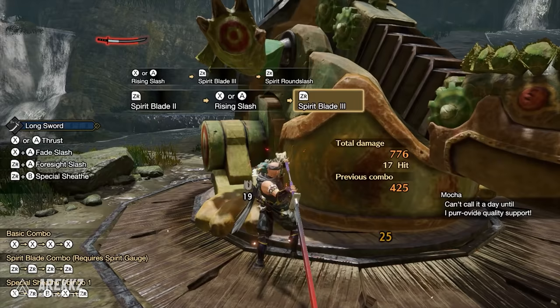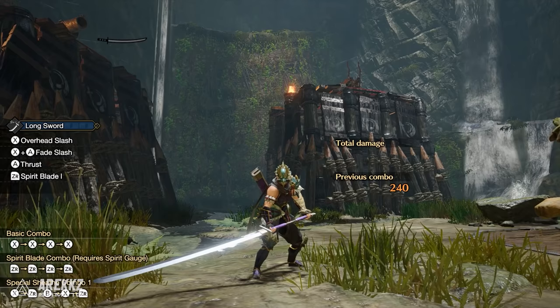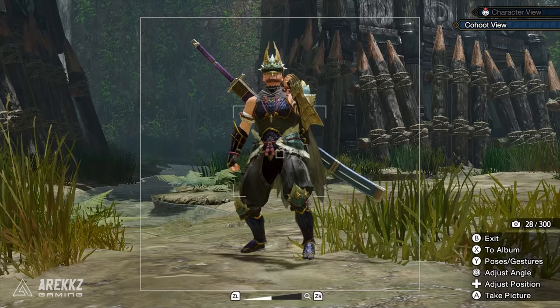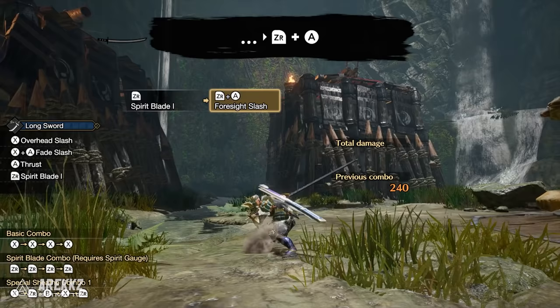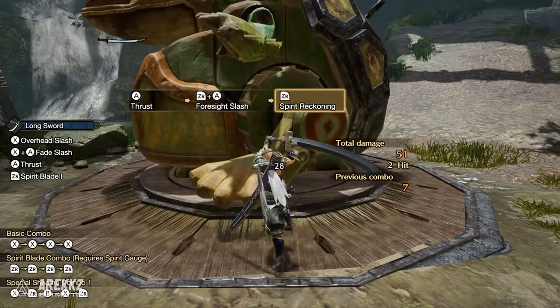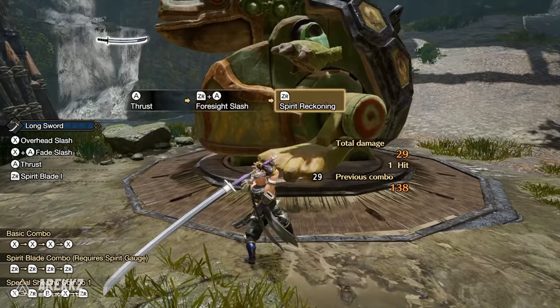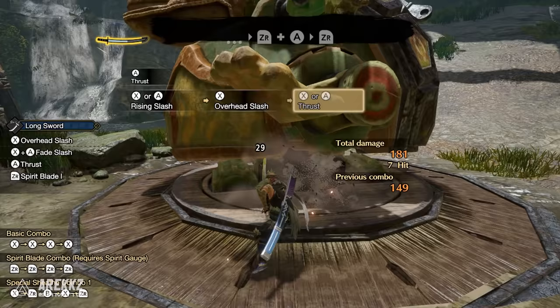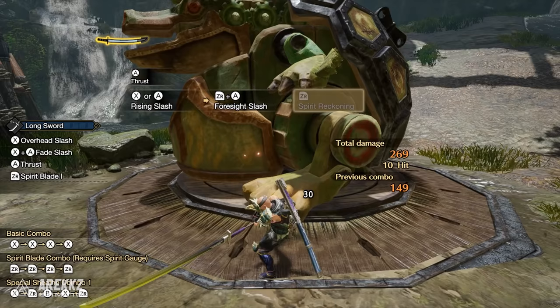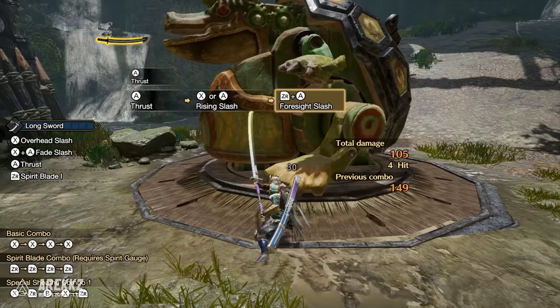Moving on — if you're coming over from World, the Helm Splitter has been removed from basic moves; it's now linked to a Silk Bind move, so in Rise ZR plus X no longer does anything. Following any attack, pressing ZR and A will see you perform the Foresight Slash. This offers a large evasive window and can act like a counter, allowing you to firm an incoming attack and follow up, in turn leveling up your meter. Keep in mind you do not need Spirit Gauge to perform this move, but performing it will consume that meter. However, assuming you successfully time it, following a Foresight Counter pressing ZR goes straight into the final Spirit Round Slash or Spirit Reckoning attack, which will level up your gauge — so with practice you can level up from nothing to red incredibly quickly.